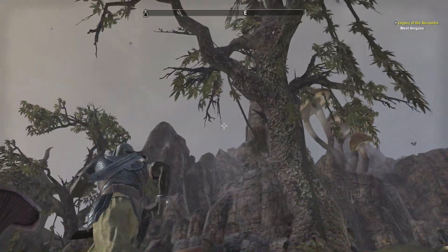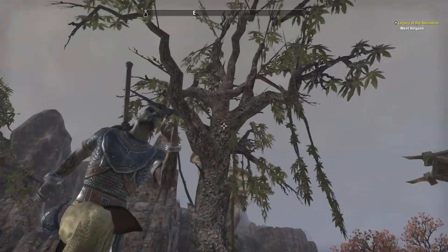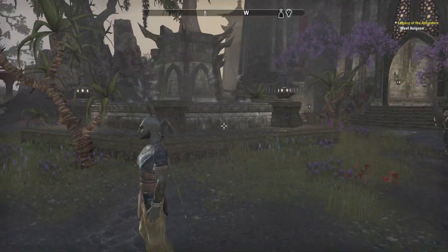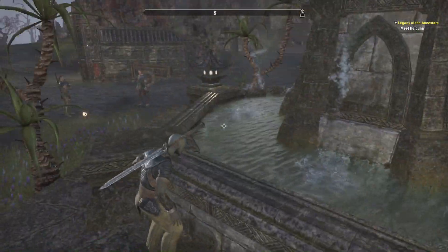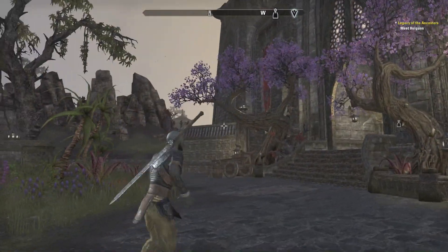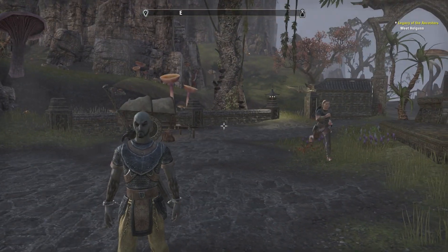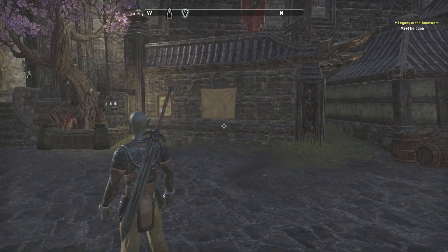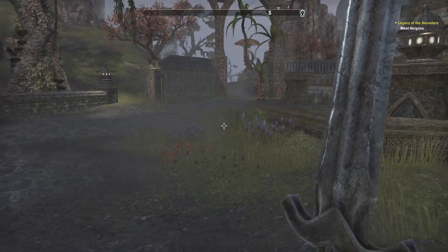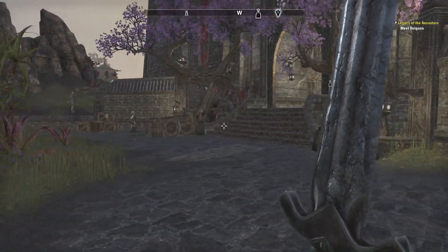Even the blossom trees — they had those in the temple courtyard in Mournhold in the Tribunal expansion. It's all just pinched, inch for inch. That's both good and bad — you're damned if you do and damned if you don't on the developers' part, because obviously you've got to make it look like Morrowind or people would complain. But a lot of the brand new assets, which mostly come down to armor and weapons, are either so heavily inspired by previous games — you'll see a lot of Skyrim-related stuff — or just generic.